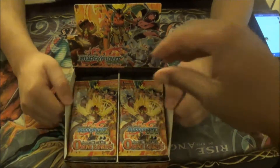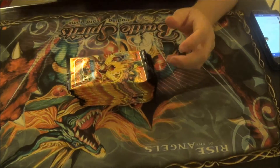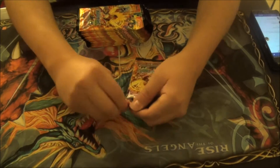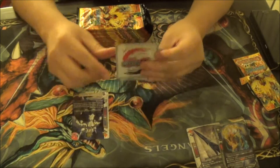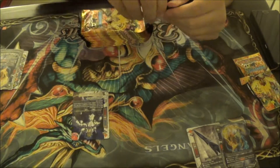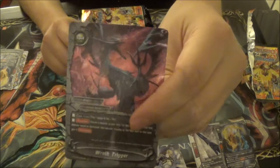I'll go ahead and grab this side. It starts off slow here — over here I think I get two rares, a double rare, a triple rare to start, then an R and a double R. I already got one triple rare — Wrath Trigger's foiling, it's awesome. You can't see it on camera but it looks really sick from here.